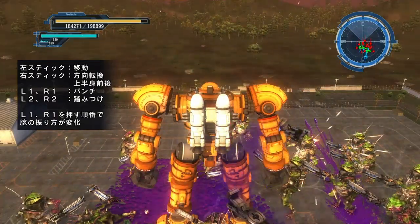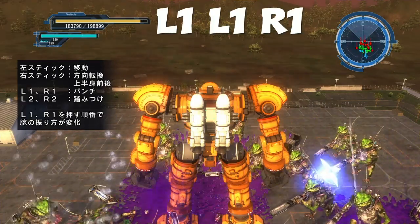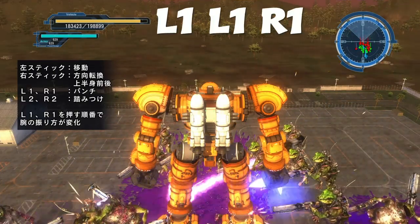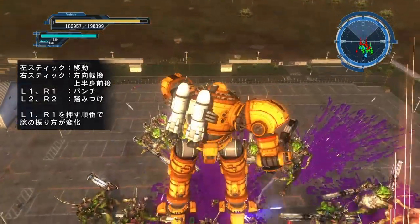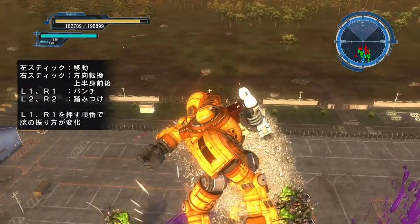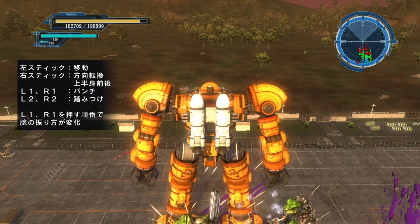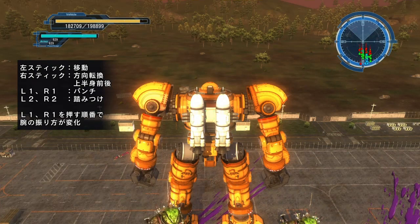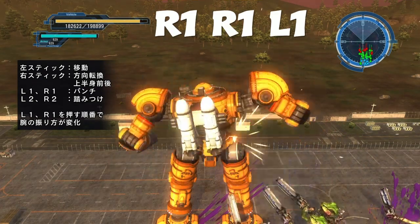Now we're going to do the overhead smash followed by a massive right hook and underhand scoop, and that's R1 R1 L1 R1. Next up we've got a right hook and jab followed by an underhand scoop, and that's R1 R1 L1.